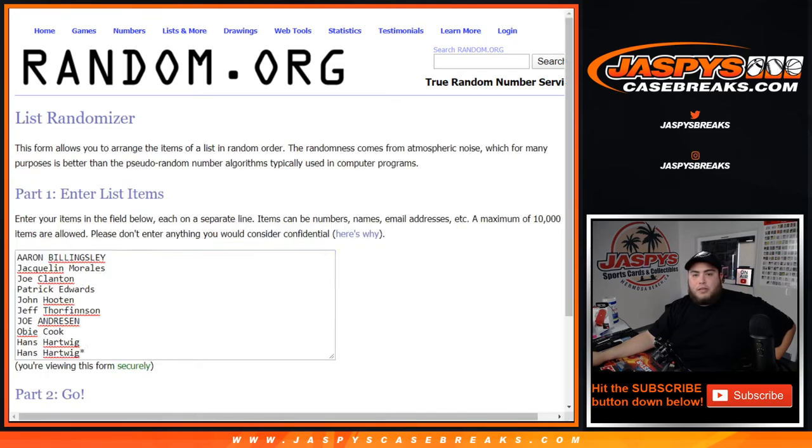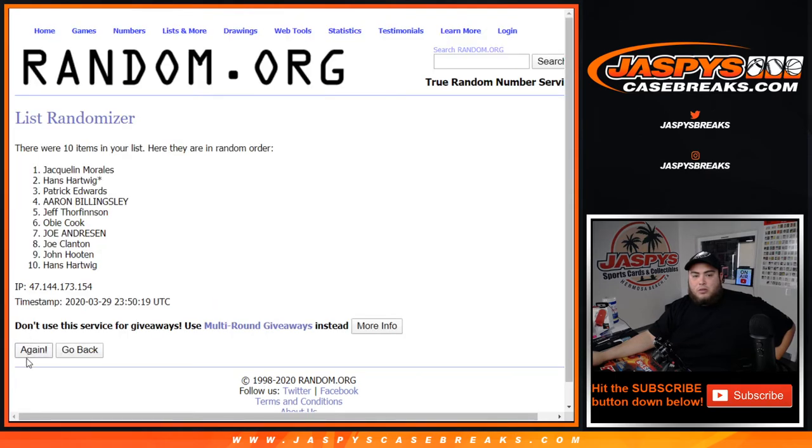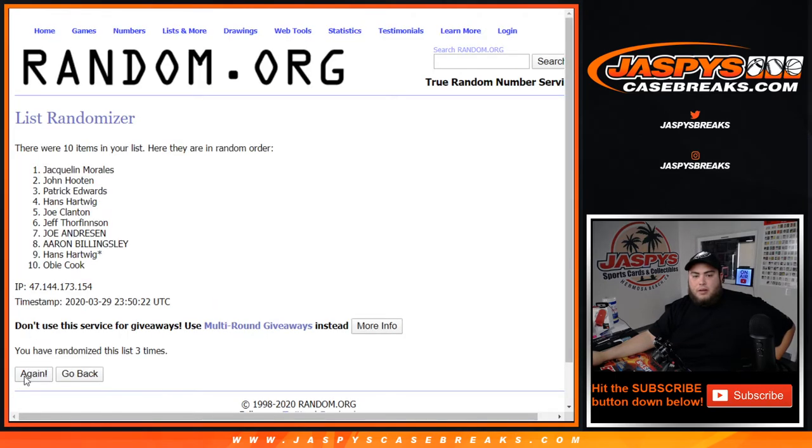We got a 4 and a 2, 6 times. Good luck. Aaron down to Hans — 1, 2, 3, 4, 5, and 6. 6 times.